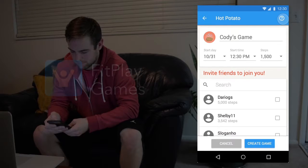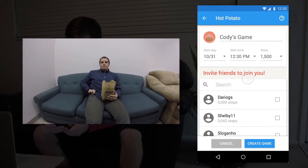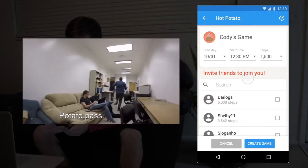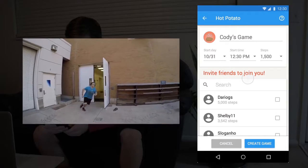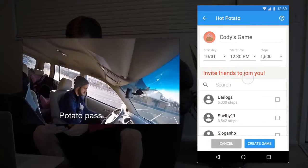Up here you can tap for an explanation on how to play the game, but I'll just tell you. Once the game starts, one of the players will be passed the potato. When they get that notification, they need to get going to achieve 1500 steps as fast as possible. Once they do, the potato is randomly passed to another player.